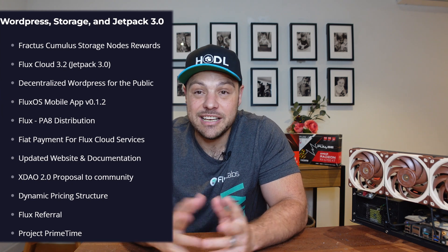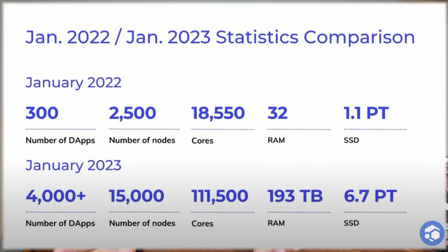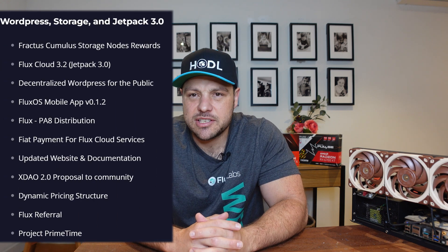The next thing I'm super excited for in Q1 is WordPress. A lot of the world's websites run on WordPress, and getting WordPress to run seamlessly and easily on the Flux network will do massive things to bring adoption — moving websites over to be hosted on Flux. There are actually 15,000 nodes on the network, and getting applications hosted is a great thing from my perspective on the Flux network. I'm super excited for WordPress.